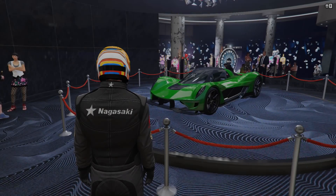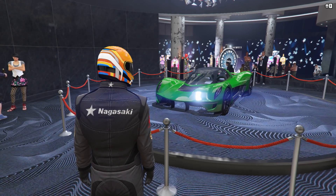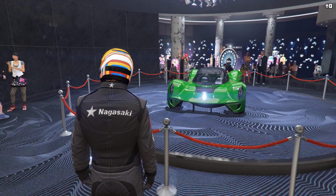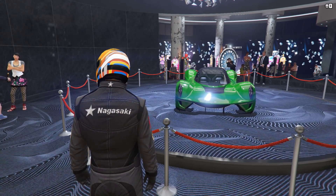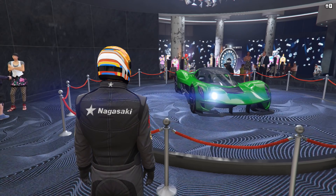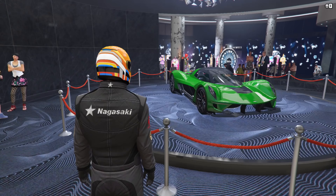The podium vehicle this week is the Vagner, which can be won by spinning the Lucky Wheel in the Casino. It's in the Supers class and normally sets you back just over 1.5 million dollars. When you're looking at buying a supercar to race, the Vagner is easily the best budget option and the cheapest way to get an S tier car.